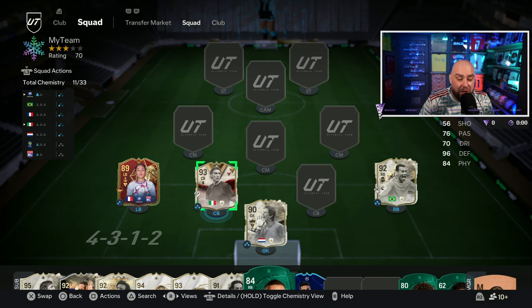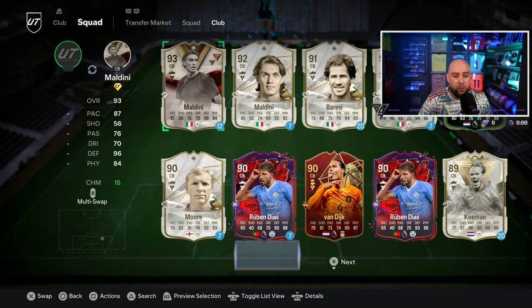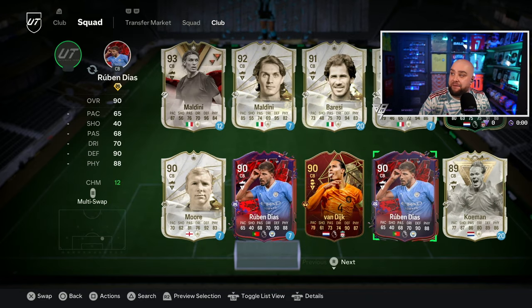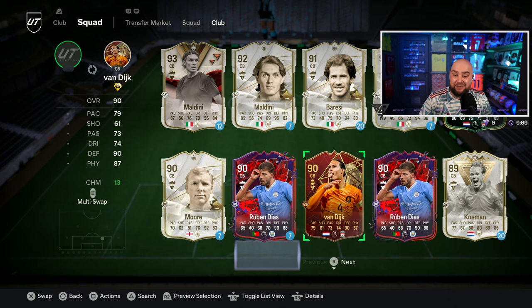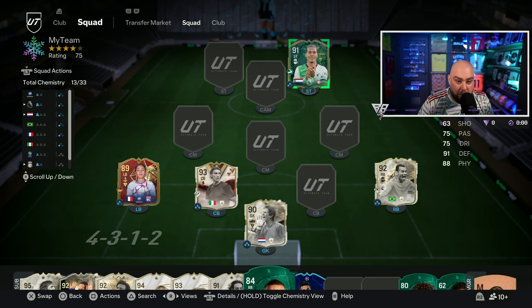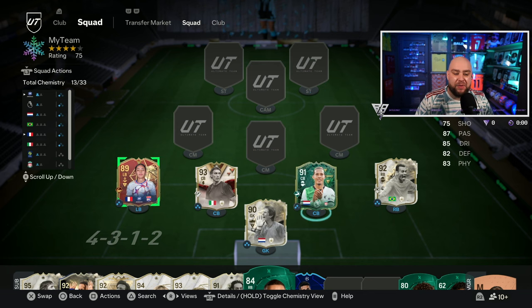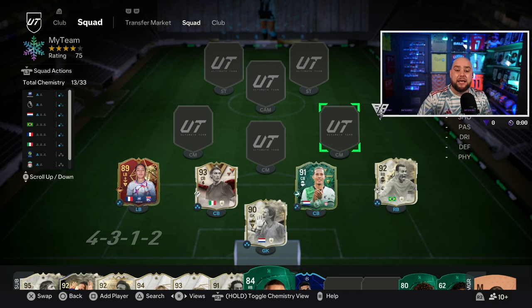The Dynasties icon Maldini jumping into the team alongside the brand new Winter Wild Card which is Virgil van Dijk. You can see my wasted red — I made him an in-form red, but then they dropped this beast of a player who, guess what, also plays striker. That's definitely not happening — that's for his way back. That completes the defense.